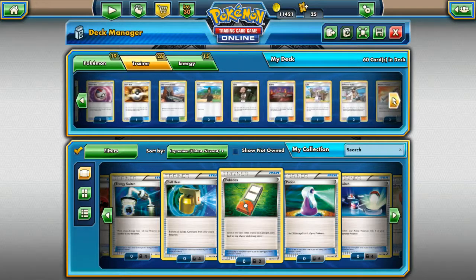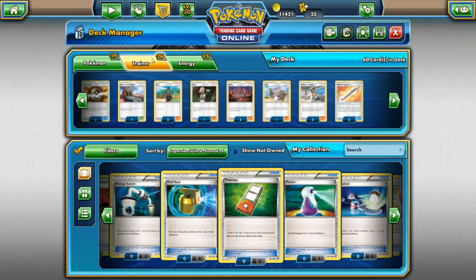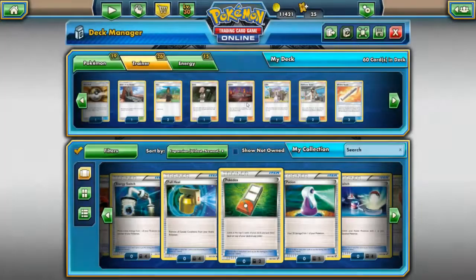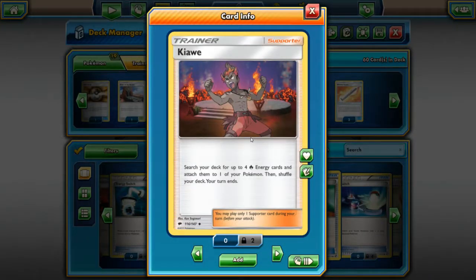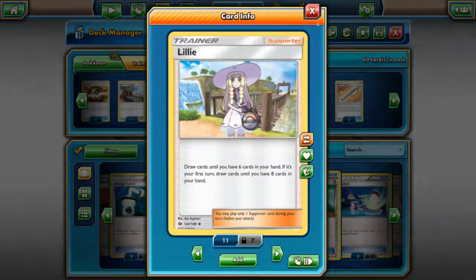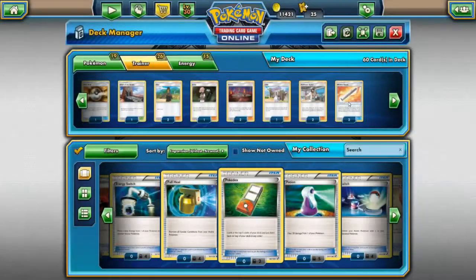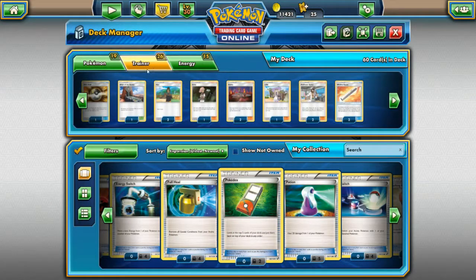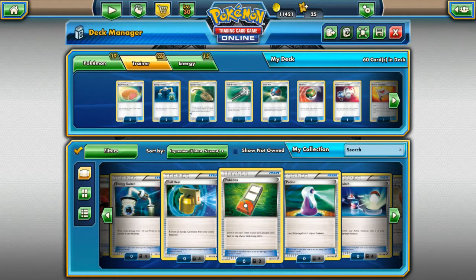Altar of the Sun, and it just keeps going — 26 Trainers in this deck, wow. We have Hau, Ilima, Kiawe — I was kind of expecting you, to be honest, to use with Ho-Oh GX — Lily, Professor Kukui, and also a Wishful Baton. Also a useful one for Ho-Oh GX. 26 Trainers is a lot, at least as far as these Tin Decks go. In an actual deck you probably want a lot of Trainers, but usually you don't get that many in a pre-made deck like this.